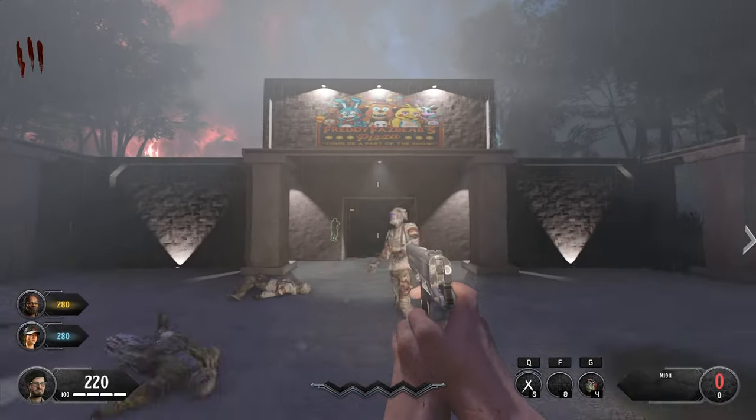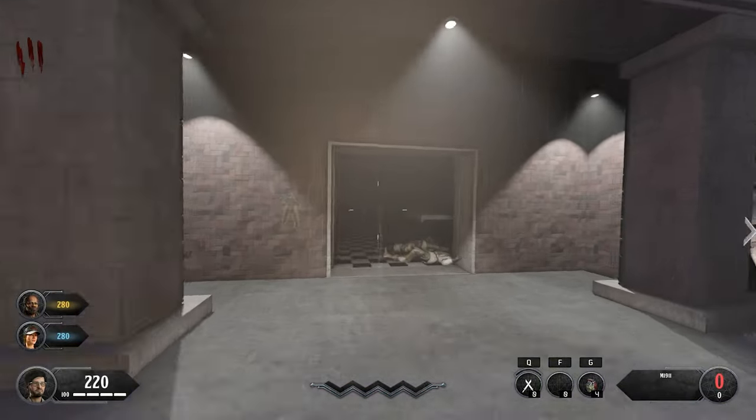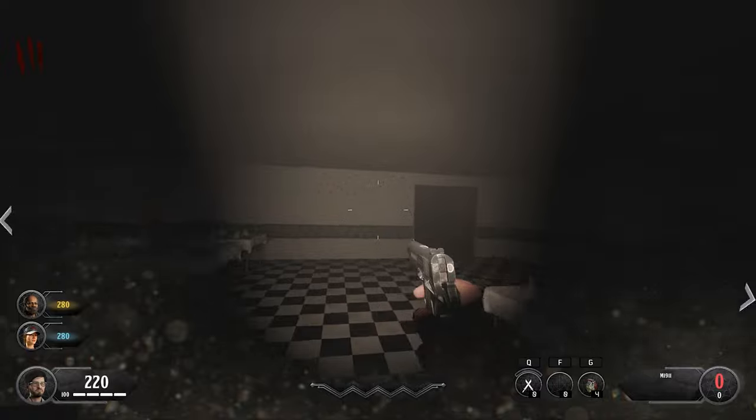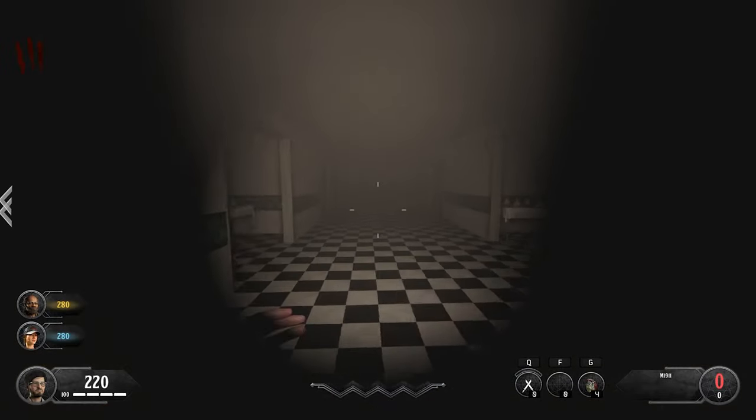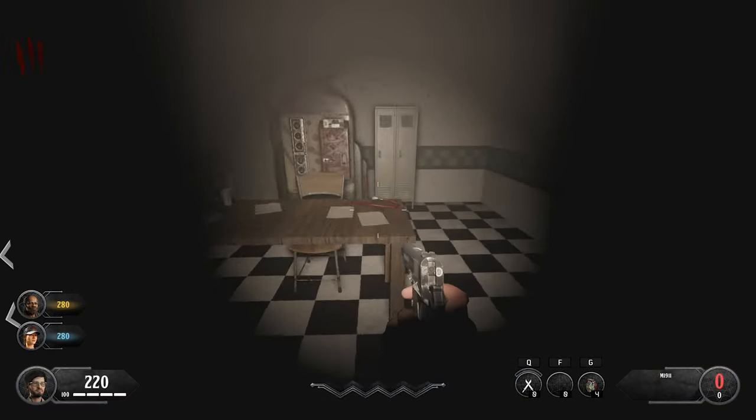Now before we can get into any easter egg steps, the first thing we have to do is turn on the power. Now in order to do this, you're going to need to build up around 4,000 to 5,000 points. Make your way into the pizzeria — there should be about three to four doors you have to open up to actually get there.